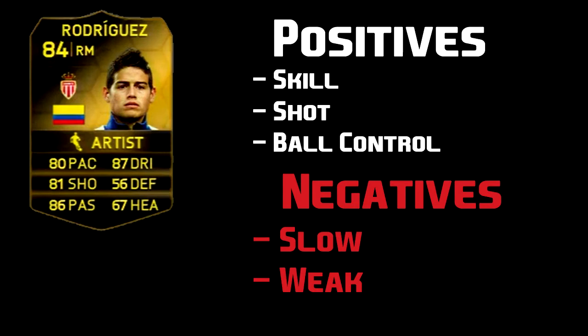This guy has got probably one of the best dribbling stats you could ask for — he's got 87. 90 dribbling is pretty good but too much dribbling does slow the player down. He has got the right amount of stats, so go and get this guy, go and check him out. He's the best right midfielder in the Liga 1 that you can buy. You can get Lucas who's a bit pacier but he's not left footed so he can't cut in.